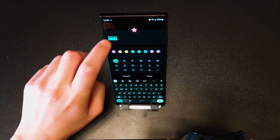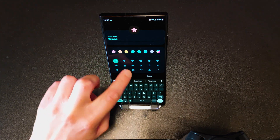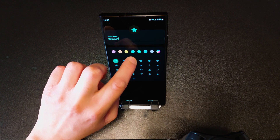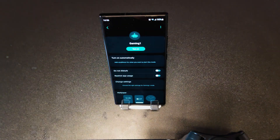Choose the name 'Gaming', and you can change the color and icon as well. Click on Done.